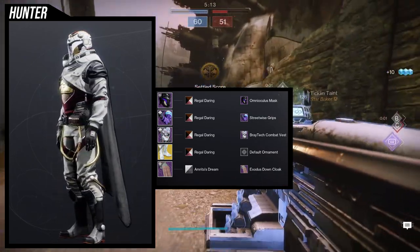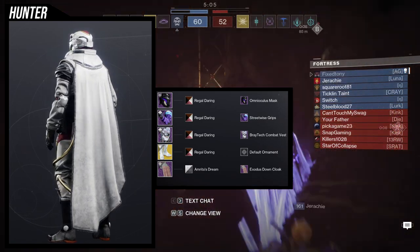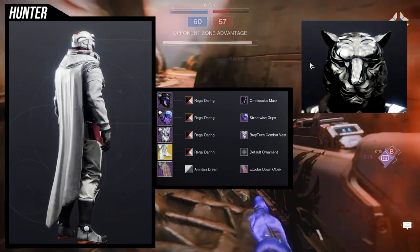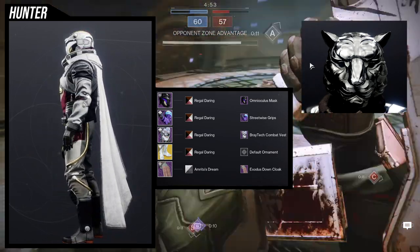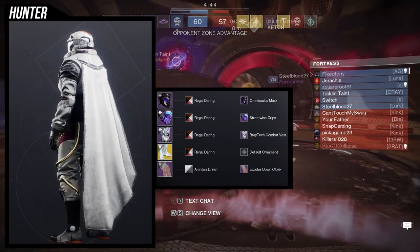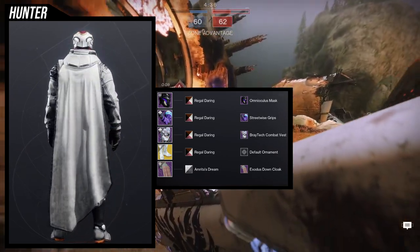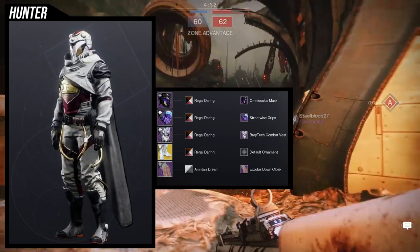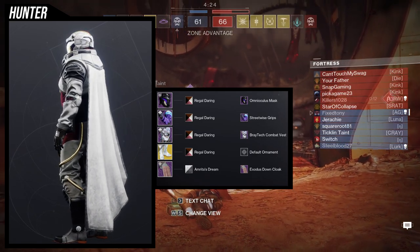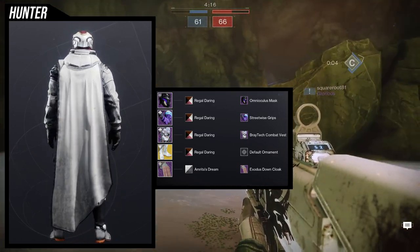The Omni Oculus mask is one of my favorite helmets right now because it's actually the only helmet in the game that not only looks like something you'd wear in combat, but it also takes your hood off. We have two other hood-removing options — the Tiger mask, which I'm not a big fan of, and the casual helmet, which I really don't like. When Omni Oculus came out without a hood, I immediately knew I was going to get it so I could use the Exodus Down Cloak.